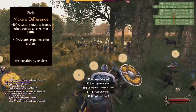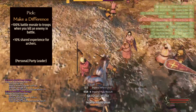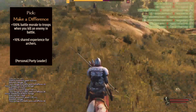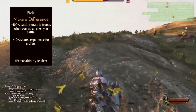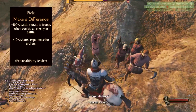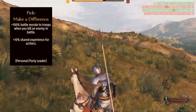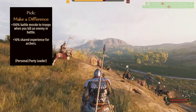Eighth, we have the leadership perk at level 225 called Make a Difference. This doubles the morale given to troops whenever you kill an enemy in battle. Morale during battle is affected in many ways — troops lose morale when nearby units die, but gain morale when enemies are killed. When you, as the leader, kill an enemy, it boosts troop morale. Doubling this means if you get a lot of kills, your troops will fight much better and won't desert.